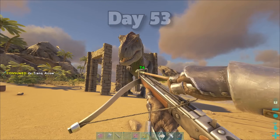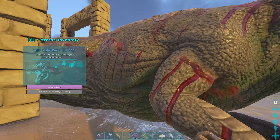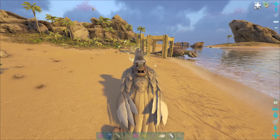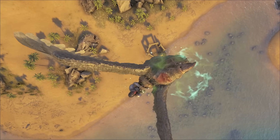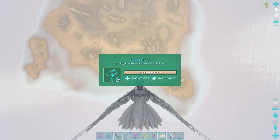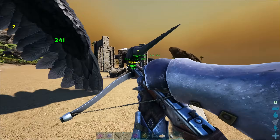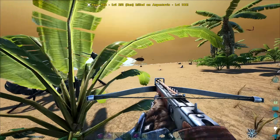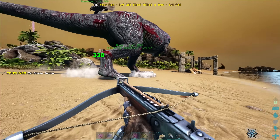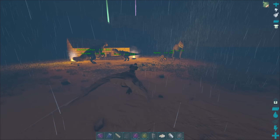I kind of realized I didn't really need the gates — just the gateways — since a Rex can't go through them like a Therizinosaurus can. Then I started my search for a high-level Rex by going to Carno Island. By the morning of day fifty-three, I had knocked out a level 168 male Rex. I checked his stats through Dododex and they're not great — no high health, no high melee, but no low stats either. When he tamed up, I flew back down and there was a bloodbath — two Rexes attacked my newly tamed Rex, and an Argentavis was attacking me. Before having him follow me home, I healed him up.